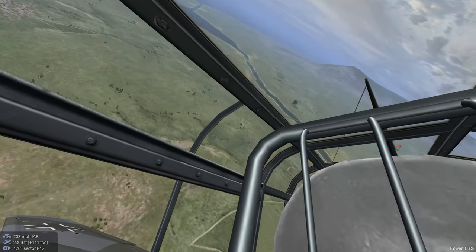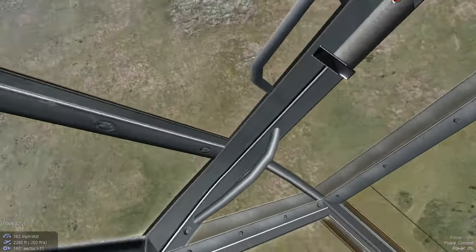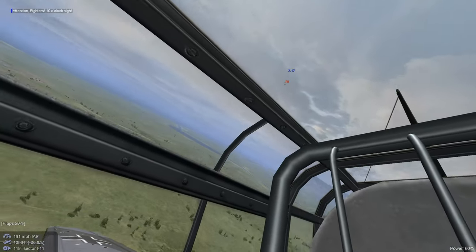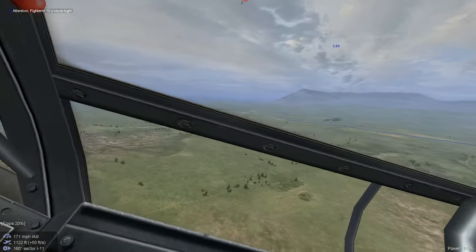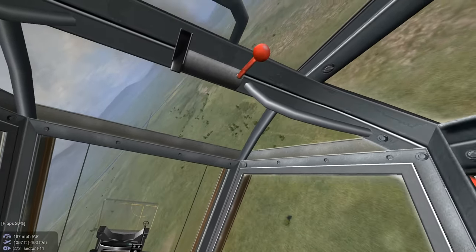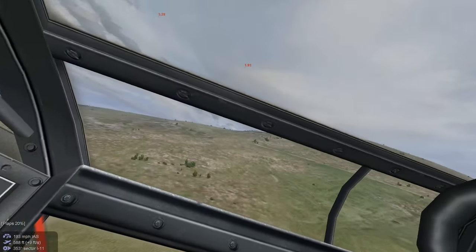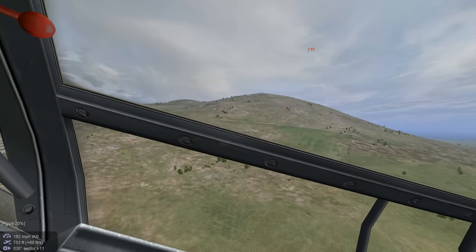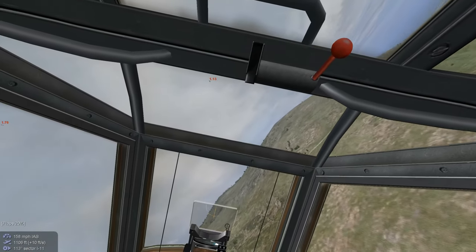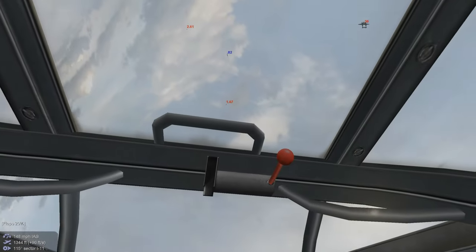Our rear gunner's firing — that means we're in trouble. Let's roll out. Try to keep eyes on him. Actually, we've got a pretty good turn rate going. It doesn't feel that way when you're getting shot at. Let's try to generate some speed. We're going to try to keep our flaps down to one position.